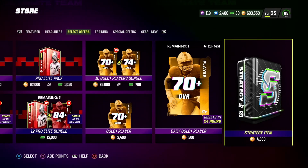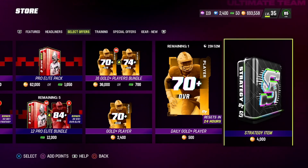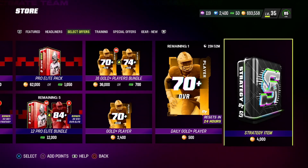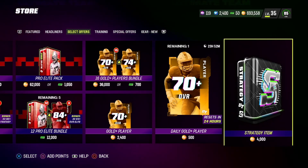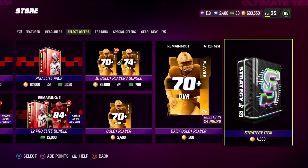Blues quick sell for 26k, so let's say you rip a couple packs — you get your coins back instantly. Some blues even sell for 50 to 60 to 70 to 80k on the auction block, so you can make a lot of coins off this pack right here. Purples quick sell for 55k and you can sell for 70 to 80k on the block right now.